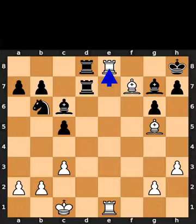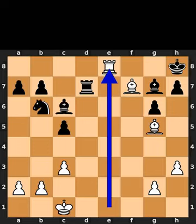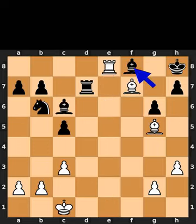White plays rook to e8, check. Black takes the rook on e8 using the rook. White takes the rook on e8 using the rook with check. Black plays bishop to f8. White plays bishop to f6, checkmate.